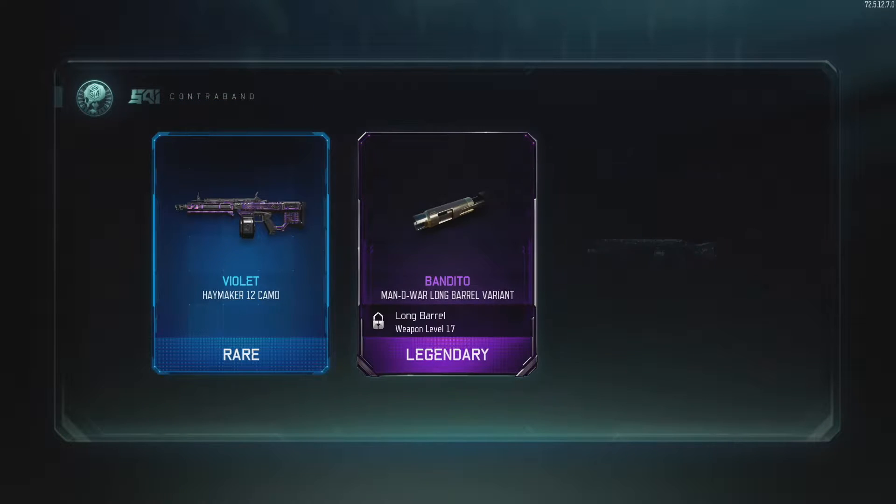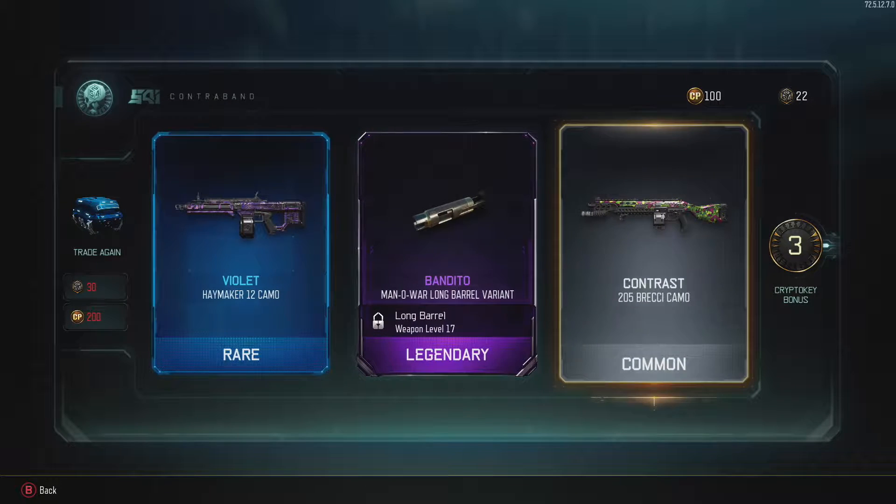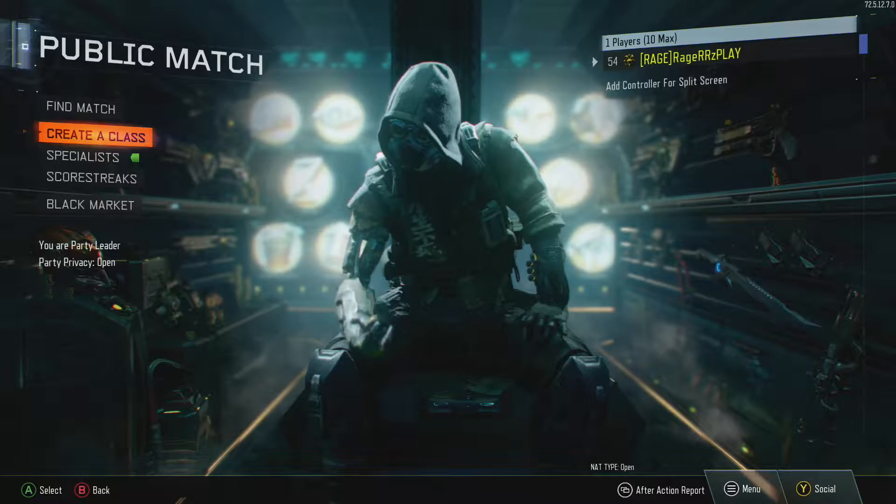Violet Haymaker, Bandito Man of War, Contrast... damn it. We have the Haymaker or the Brechie. This is a difficult decision, but I'm going to go with the Haymaker. See you guys in a little bit after I create my class.